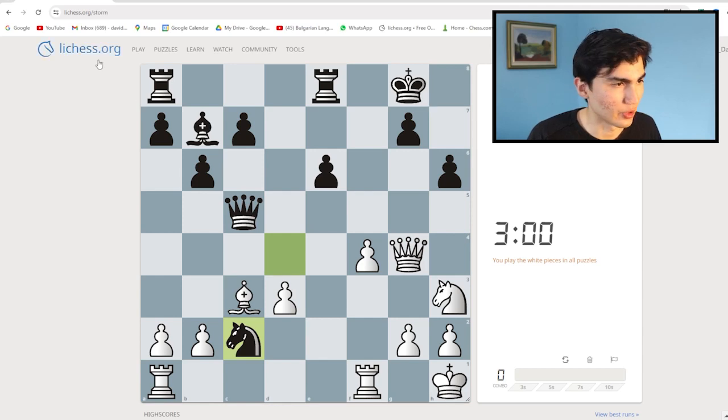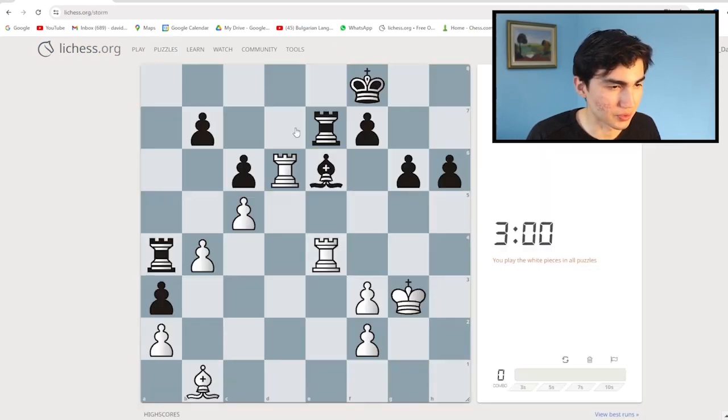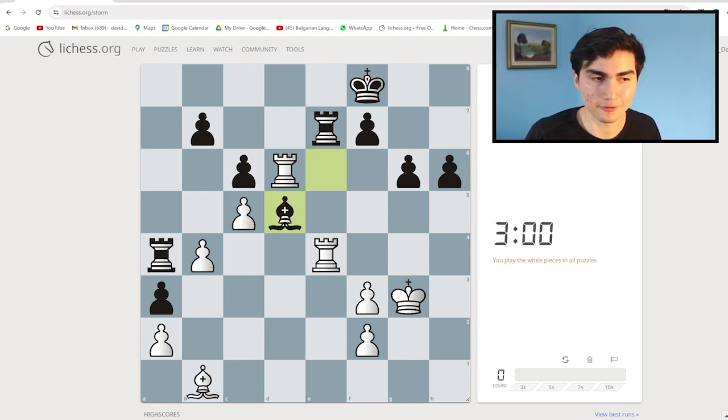Tip number two: warm-up puzzles. Go to Puzzle Storm on Lichess — click Puzzles, then Puzzle Storm. You'll get many puzzles to solve in three minutes, solving as many as you can. They start easy and get harder. The reason this is a good warm-up is that it's the equivalent of stretching — like stretching before a football match so you're not too rusty.